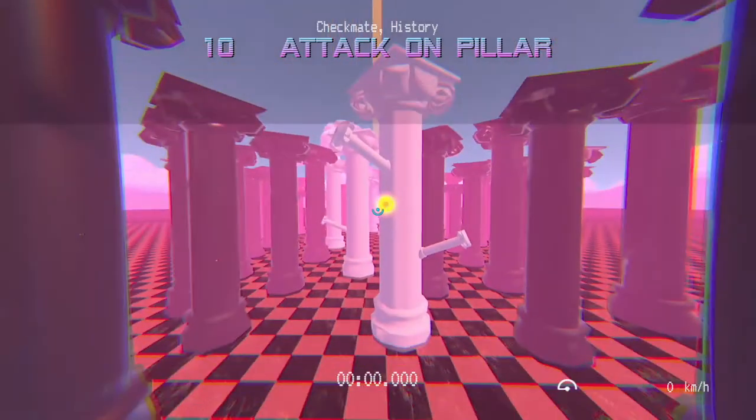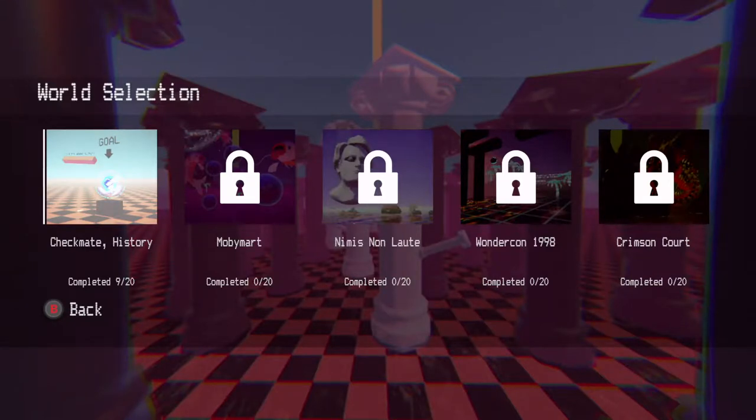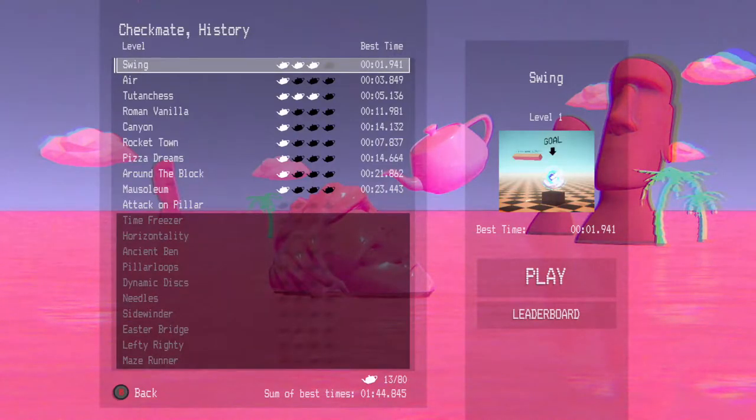Quick look at level 10 — we're going to come back to that one. As you can see there's 20 levels per section, 5 sections, 20 in each. You've got some teapots as well — they're like stars, the best ratings. Try and get as many as you can. You've got the names of the levels on the left-hand side, and your best time for completing the level.